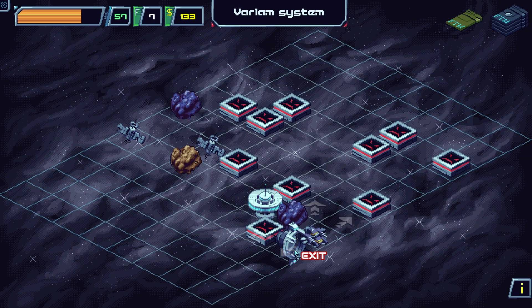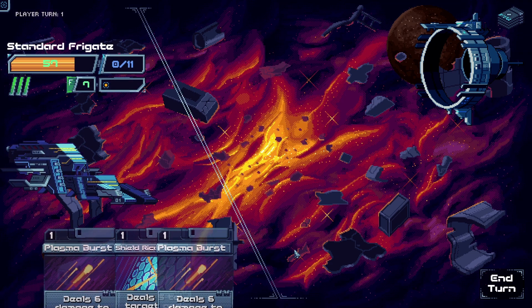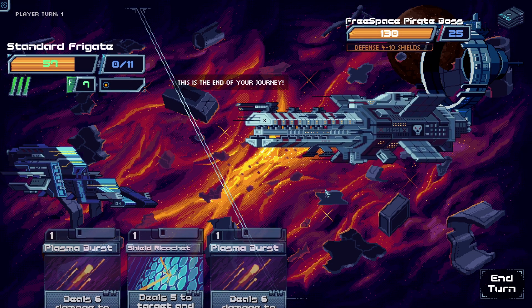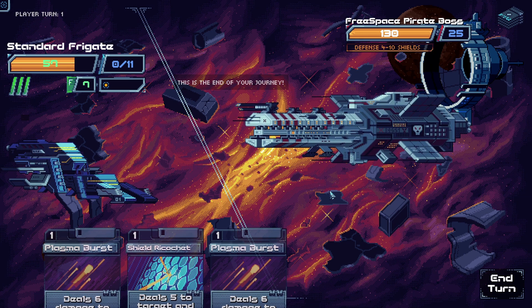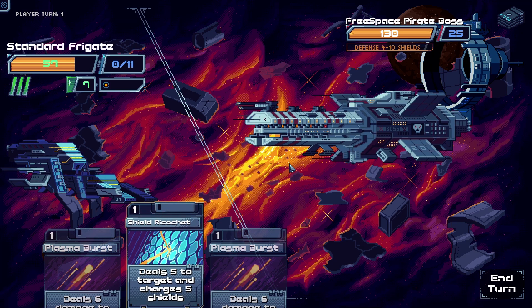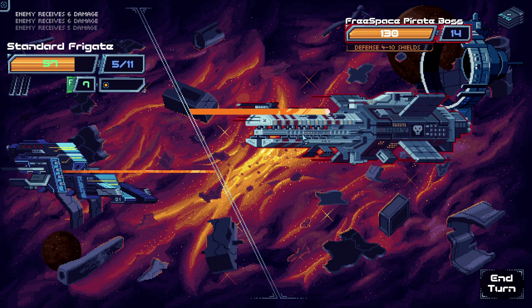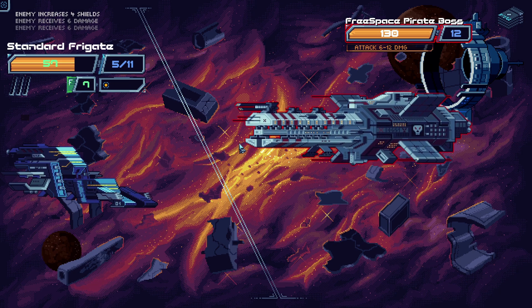This is our warp gate — I think this might be the boss fight. Yeah, it's a boss: Free Space Pirate Boss. They have a lot of shields and all that stuff. Let's just try fighting it — we might die, we might not. We'll see.